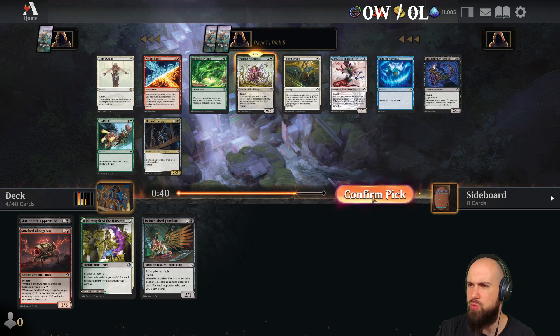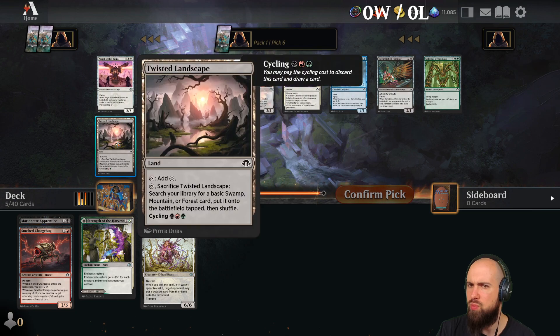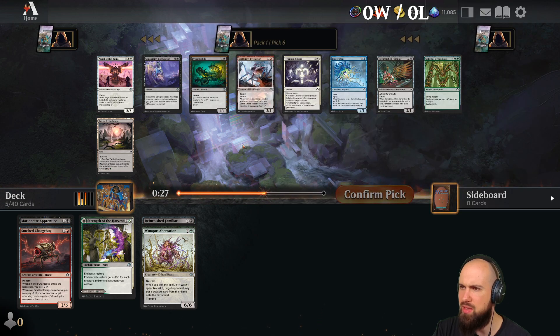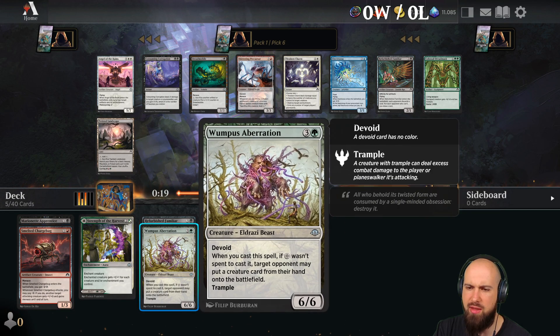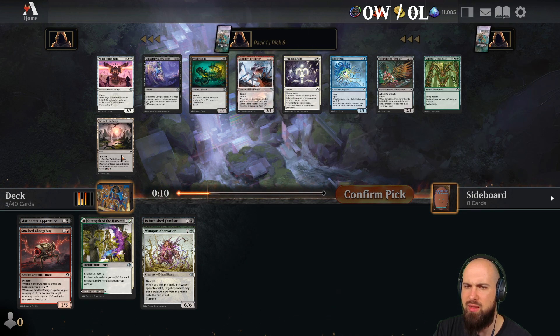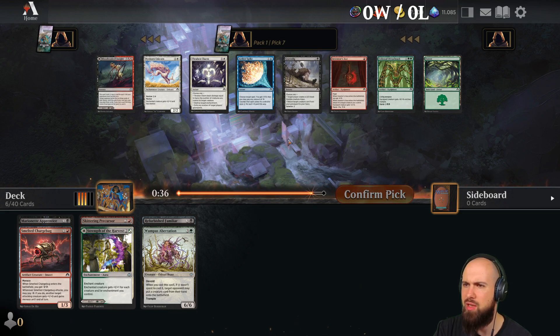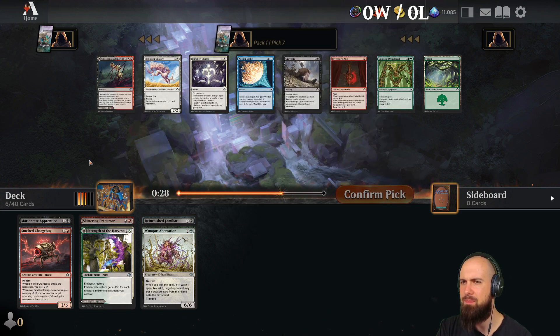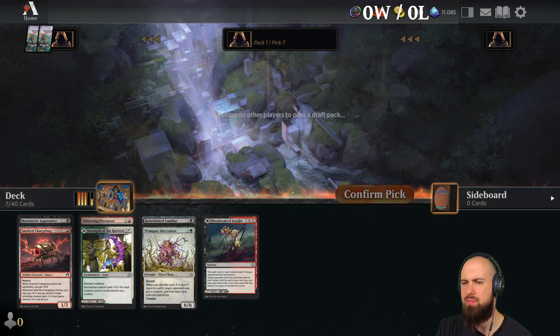Wumpus Aberration is strong too. Twisted Landscape, Devoid Menace — when you sacrifice a non-token permanent, create a 0/1 colorless Eldrazi spawn token. We sacrifice a creature for anything. But as a 3/3 for 4... Escape is cool. I guess I'll take that guy now. Gravedick is cool, but the Blood-Soaked Inside is great too, as it's also a land. I guess I'll take that.